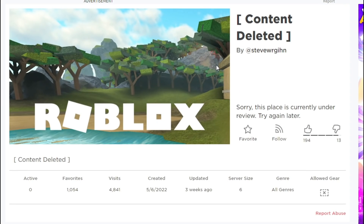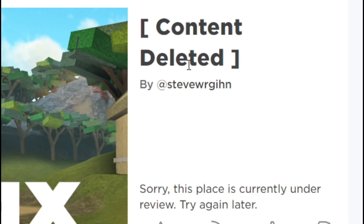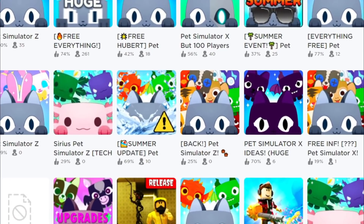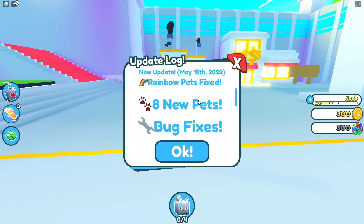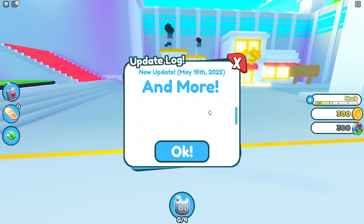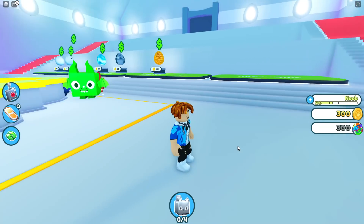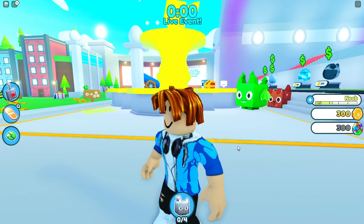This right here is the link to Pet Simulator Z, and even though it says content deleted, I'm still able to get into the game. All we gotta do is just type in Pet Simulator Z, press enter and bam! There's a live event, rainbow pets fixed, eight new pets, and bug fixes. And the new update today, May 15th, the summer update of Pet Simulator Z.